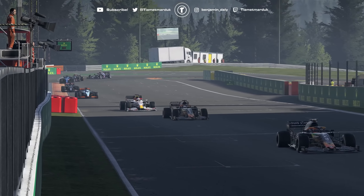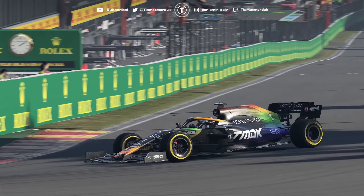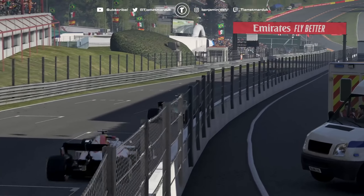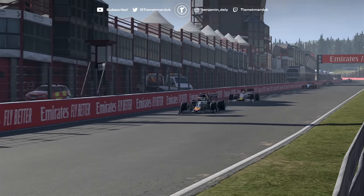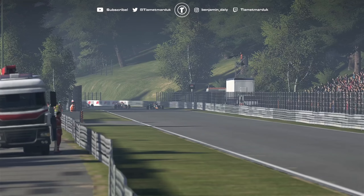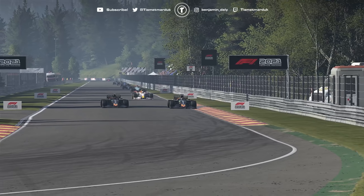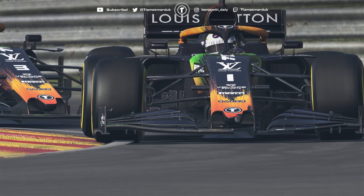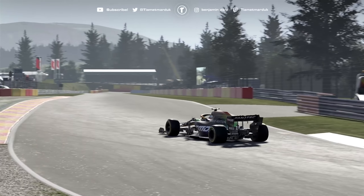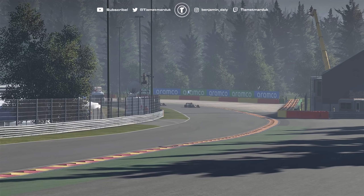That was a real rollercoaster of emotions — the absolute highs of winning that race, and then the lows of Silverstone. The lead of the championship has swapped hands a couple of times in this episode, and it's been absolutely manic. Only a handful of races to go now in this season — probably six or seven races until we are at the end of this season and the end of this career mode journey for F1 2021. That decisive move — getting an overtake on our teammate and getting the fastest lap — at the end of the season, that one point could be everything.